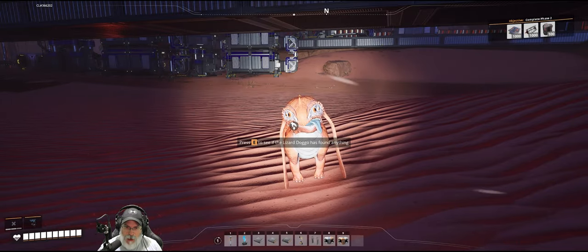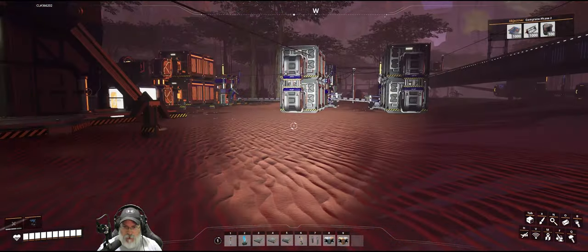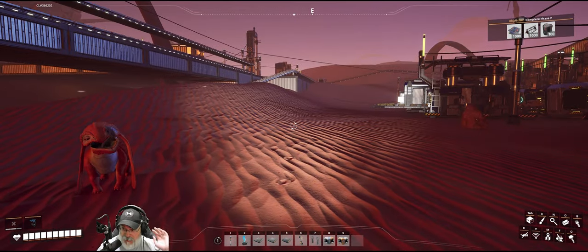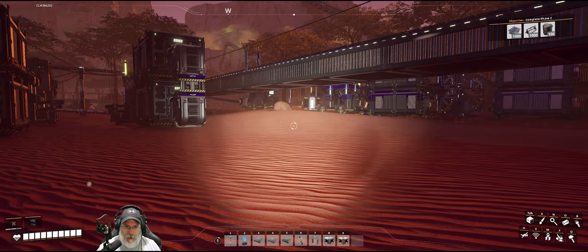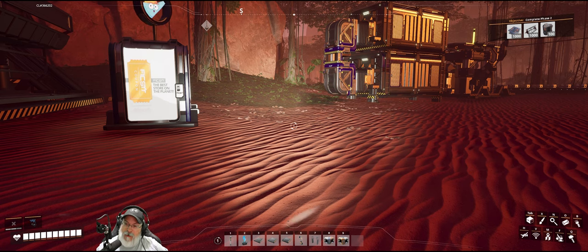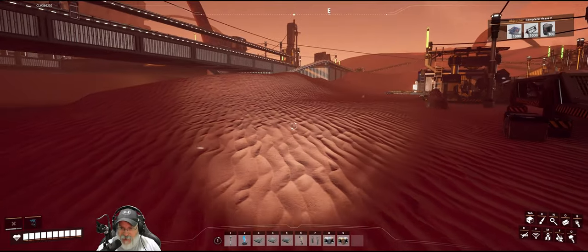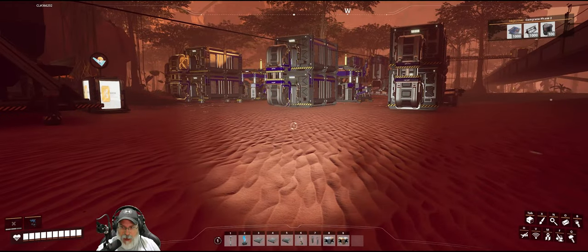Welcome back everybody to Satisfactory, having a period of OG. In this episode we're going to start making preparations for building our first factory. There's a hard drive up on the cliff we're going to go check out, see if we get another good alternate recipe. I want to get my dimensional depot going, and we're going to set up the first of several smelting sheds. I built that in the blueprint and I got some pretty cool plans for our first factory.